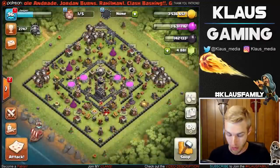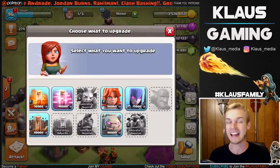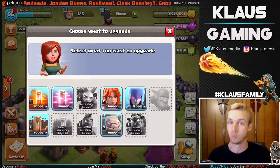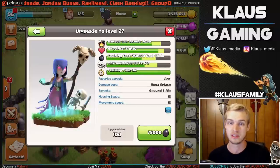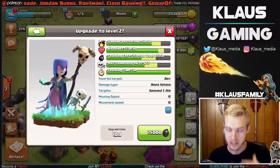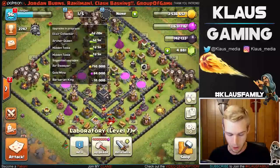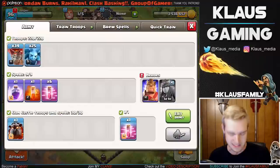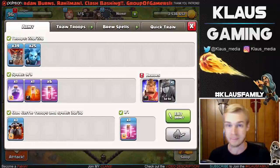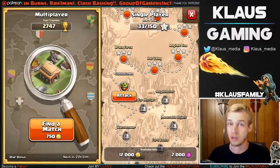I have a ton of Dark Elixir, which is great because I really need to get this laboratory going, and I know exactly what upgrade we need to do. If you have not seen any wars lately out of Boston Tea Party and Knights of Zion, the witches have been doing some crazy work. So we need to upgrade these witches, and we've got plenty of loot because I've been boosting like a madman and doing some wall upgrades. We got one builder to fill up, so maybe we can do that today as well. Right now, let's go out and find a raid — I have no Queen, so we've got to be a little bit more careful about the bases we pick.